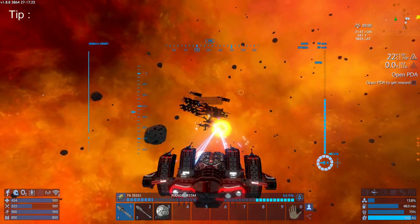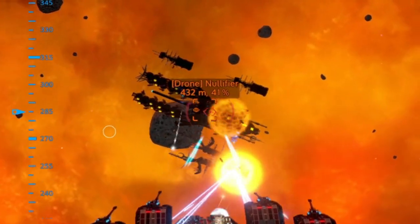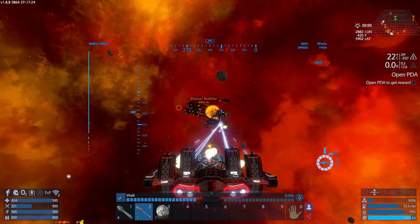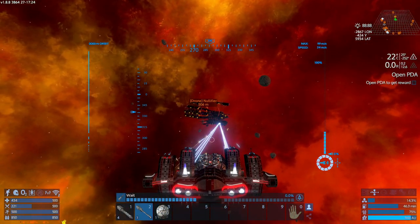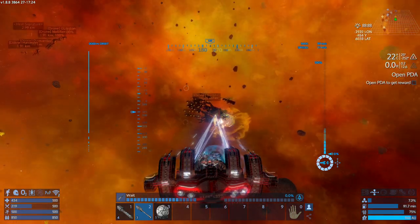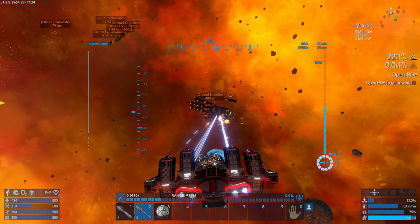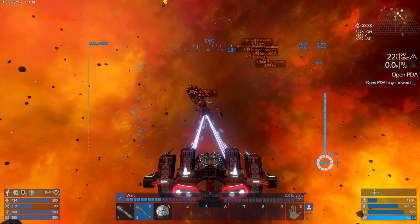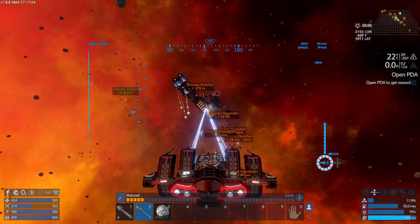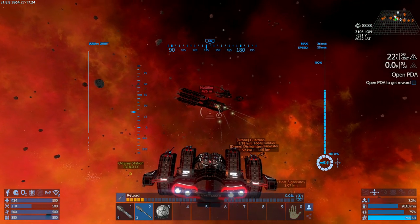Try and target the generators as much as possible. To take down the generators, you need to shoot at the body of the Nullifier. Once the shields are down, fire at will — try to aim the main body and you should be able to deactivate it in short order. Don't expect to go into a fight with Nullifiers and come out unscathed. These ones are deadly as hell and can take you down quite easily if you're not careful.